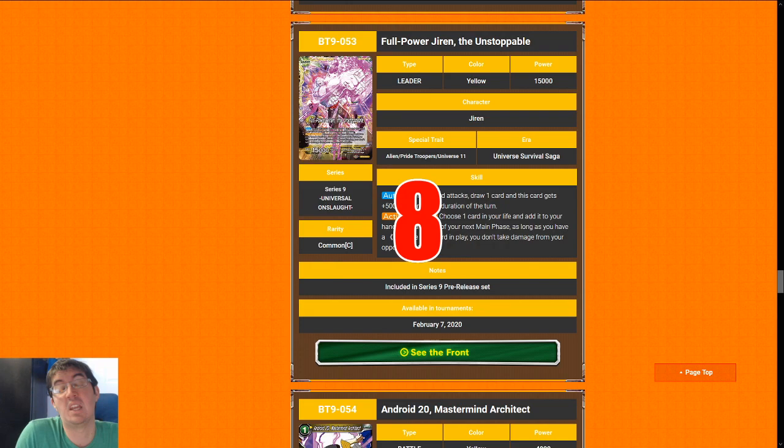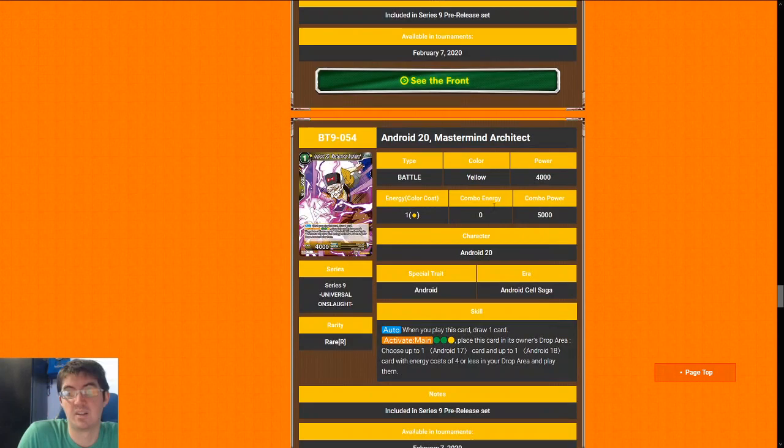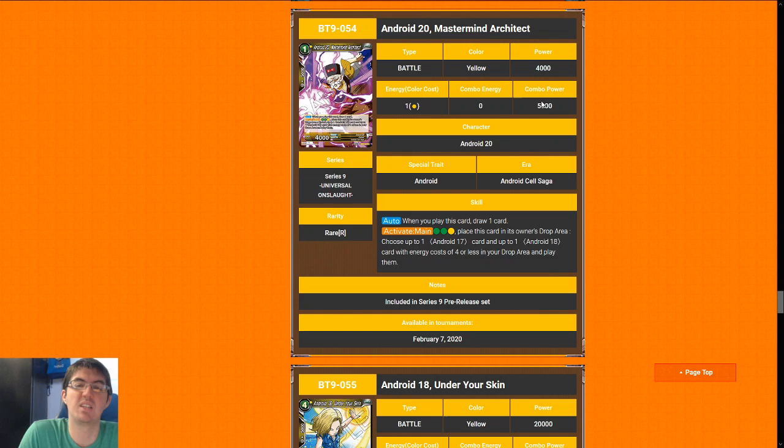I'm going to give Jiren an eight — I know that seems unfair because I think he is a cut above the other leaders, but I don't think he's quite a nine and I don't really think any leaders in the set are a ten. We'll be talking about more leaders in the next video, including the surge leaders and reboot leaders. For the most part Jiren is the safe pick and he is the easiest leader to open — he's a common, while some of the other leaders we'll talk about are not. Jiren: safe pick, high eight, maybe low nine, great leader.